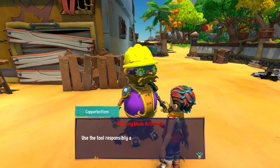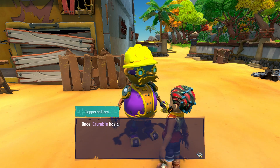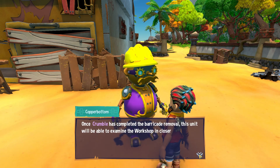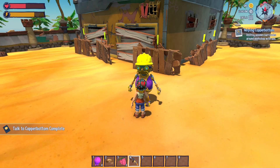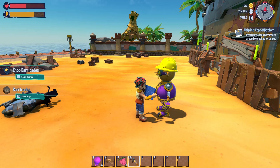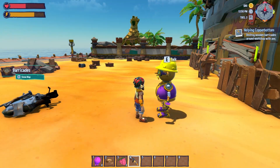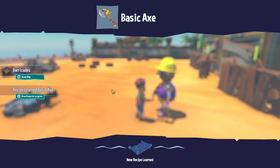Maybe he's going to give me an axe now. 'This unit will supply Crumble with knowledge of how to form an artificial chopping limb — use this chopping tool.' Yes, I'm getting an axe to chop the barricades blocking access to the workshop! 'Warning mode activated — use this tool responsibly. Do not fall under the temptation to chop your fellow citizens. This will void their warranty.' No, I'm not going to do that. Crumble is nice. Now we need to craft our axe.